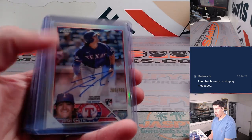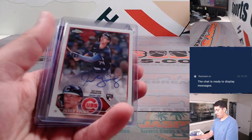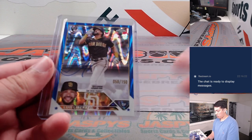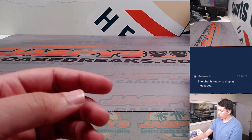Josh Smith refractor auto to $499. Justin Steele auto. Steele Walker to $499. Jared Young. Michael Bush rookie auto to $299 for the Dodgers. And Luis Liberato Blue Ray Wave rookie auto to $150.